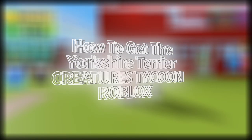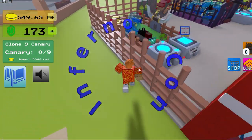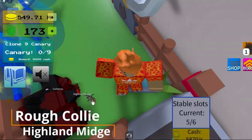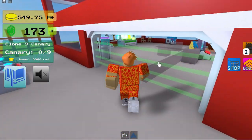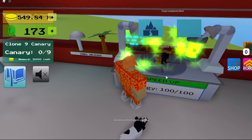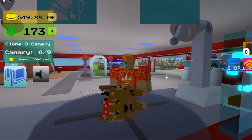Hey guys, I'm going to show you how to get the Yorkshire Terrier. First, you go over and get your Rough Collie and Highland Midge, then bring them over to the fusion chamber — and that's how you get it, that's how it looks.